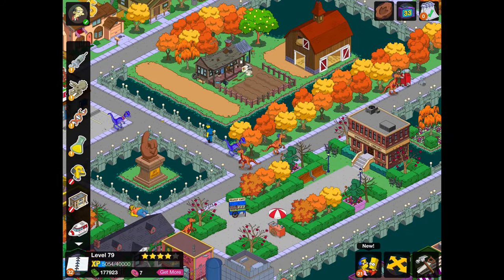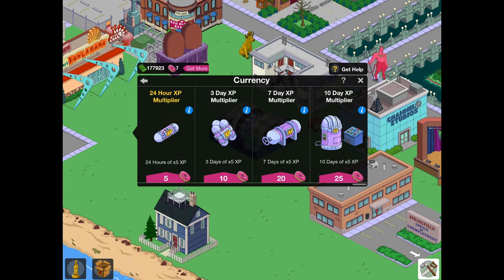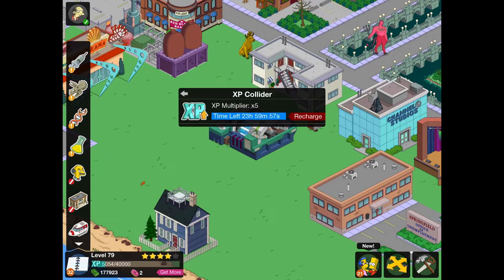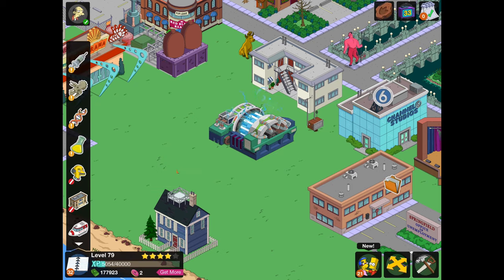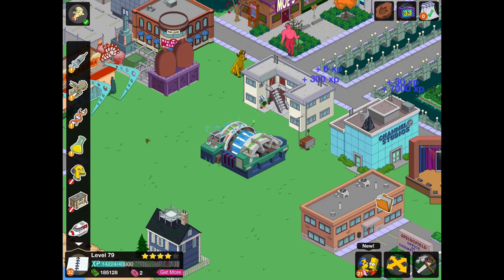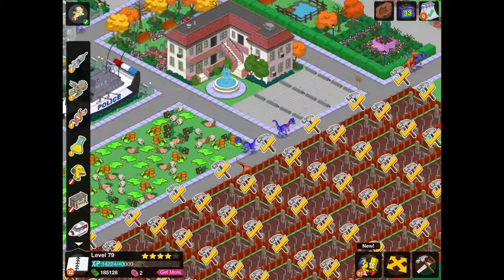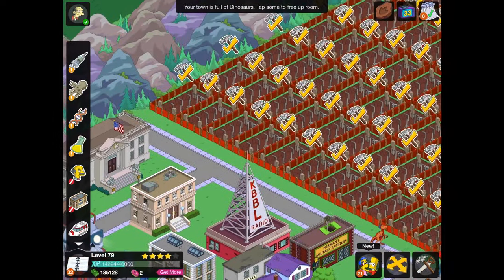We'll see how many donuts we're actually going to get, and hopefully give you a bit of advice and an example of an effective way to XP farm. I probably will be doing multiple of these as I level up. I went for the 24-hour XP multiplier, which is going to be the cheapest option — even though it's not the best value for the amount of XP multiplier you get time-wise — but if you do all the farming in a short period of time and you've already got them placed, it doesn't really matter because you're just going to be saving the donuts.